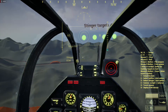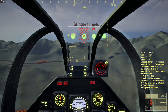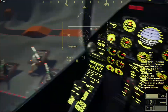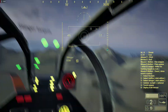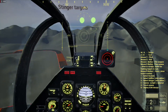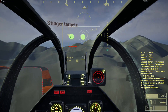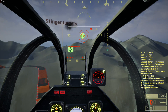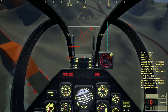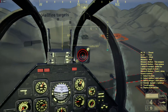Let's make some distance. We have Stinger targets. This HUD can be moved with your head in VR, or in this case using the mouse by pushing the right mouse button. And now we don't have any more Stingers — those are the guided missiles. We have Hellfires also.